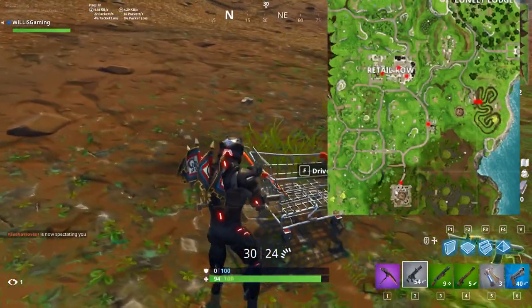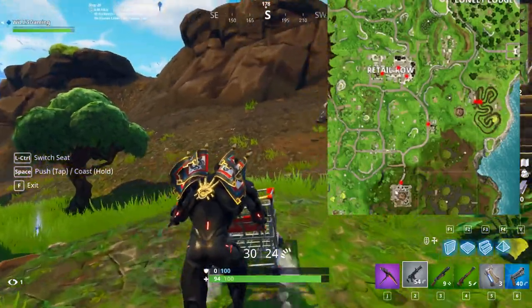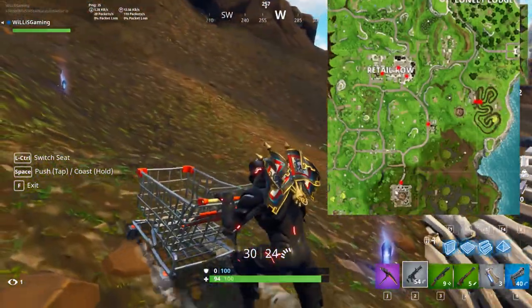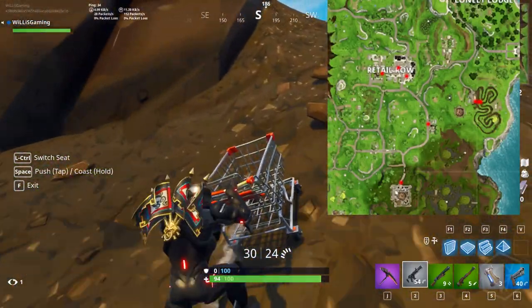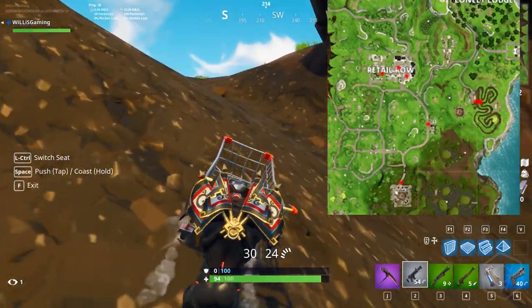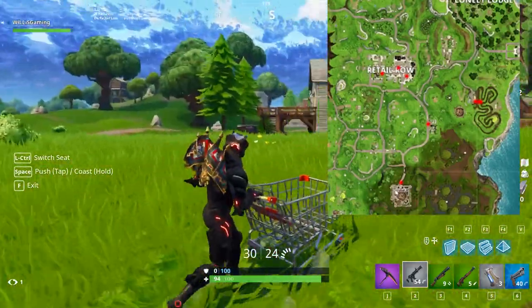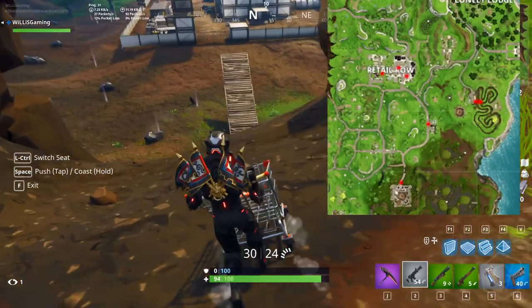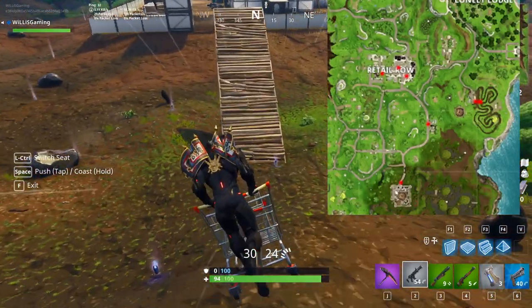The other spawn locations are in retail row next to the racetrack — there are a few buildings I've marked there. I've also heard one spawns outside the prison sometimes. There may be other locations like tilted, but honestly if you're landing at tilted looking for a shopping cart, I wouldn't expect to get out of there alive. The easiest place would just be to go to the racetrack.